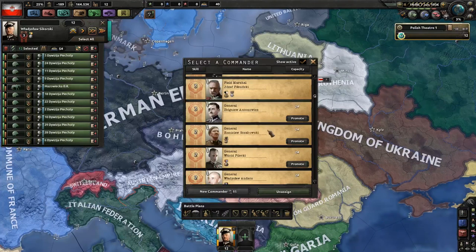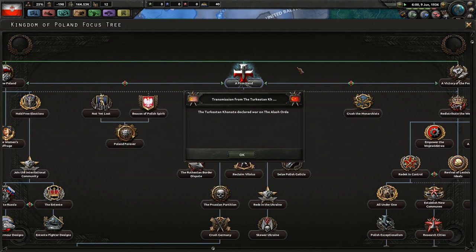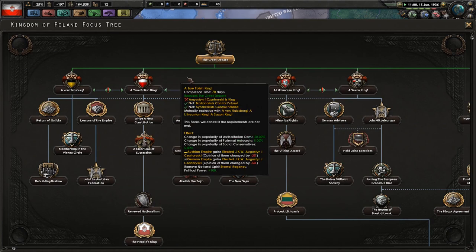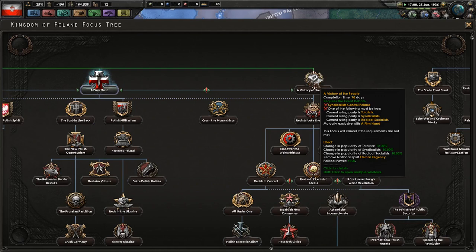You are now going to have Walydyslaw Sikorski, who will be your paternal autocratic leader. He's also one of your field marshals. If you want to go the paternal autocrat route, this is how you do it — it then leads into the Firm Hand branch of the focus tree. Also, there is no path where you can choose more than one of these branches. For example, you cannot choose the path that gives you a German king and also choose a Firm Hand. Be sure to hover over these national focuses to see the conditions required to complete them.